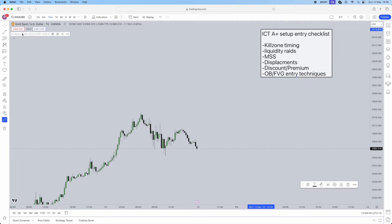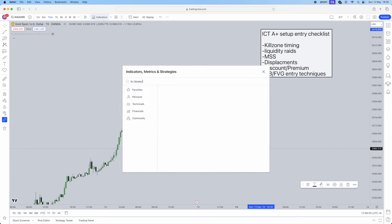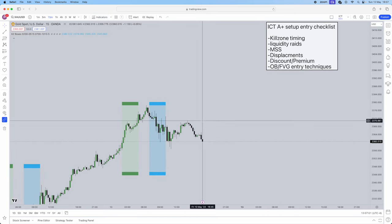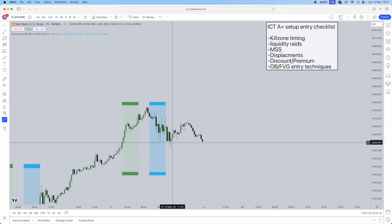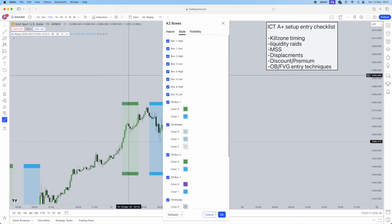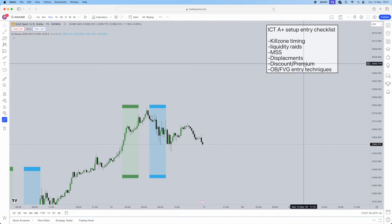If you don't know what kill zone timing is, I use this indicator on my charts called KZ Boxes - KZ Boxes, ICT membership by this unknown guy. Basically, what this marks out is your kill zone timing. This is going to be your London kill zone, which is from 2 a.m. to 5 a.m., and then your New York kill zone, which is from 7 a.m. to 10 a.m. You can copy my exact settings that I have set for this indicator as well.